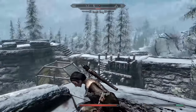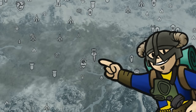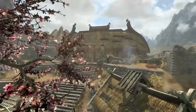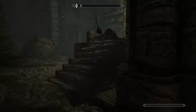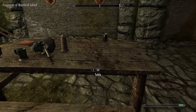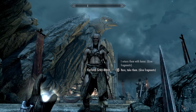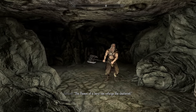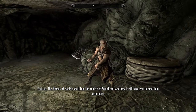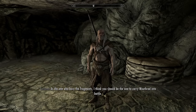For the process of acquiring Wuuthrad, the easiest way to say it is: join the Companions in Whiterun. If you take a trip into Jorrvaskr, right next to Dragonsreach, you will see the fragments of Wuuthrad hanging on the wall behind the stairwell. After you join the Companions, reassembling Wuuthrad becomes your main overarching quest — collecting the remaining fragments so it can be reforged. Once you hit Glory of the Dead, it will finally be reforged by Eorlund Gray-Mane, who will hand it directly to you. At that point, you can leave the questline or continue it to completion.